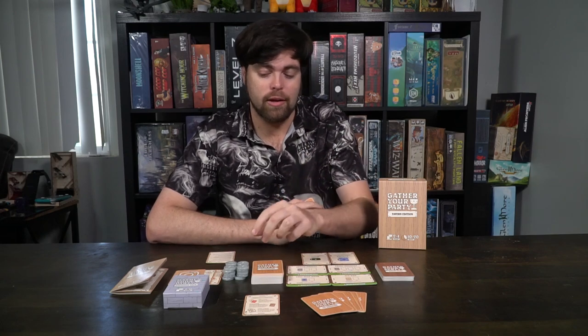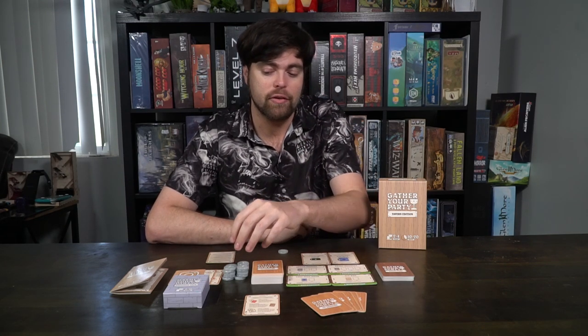Whenever you get a drink you'll take one of these tokens and put it in front of you, and whenever you give a drink you'll choose a player to take one of these tokens. Whenever the cards say, you'll do the drinking aspect of the game by handing out these little tokens, and you're basically going to try and get to four rep before anybody else.